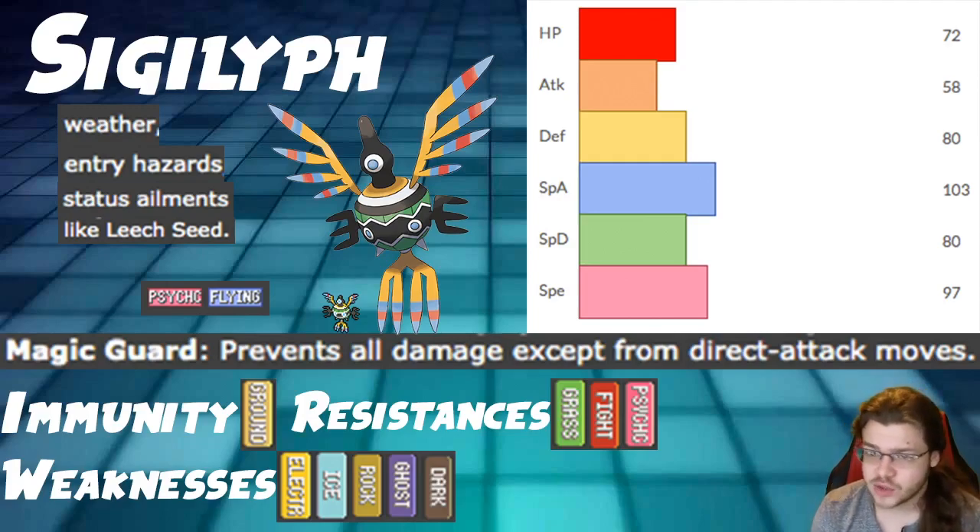We're running it fast and strong with Special Attack and Speed, just to maximize damage output with our psychic-type attack. Our ability is interesting — not amazing but not bad. And our typing is not great.